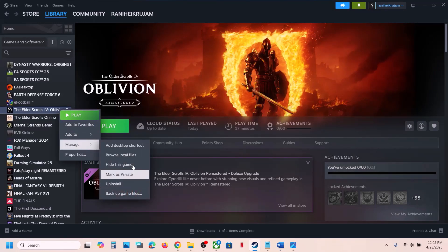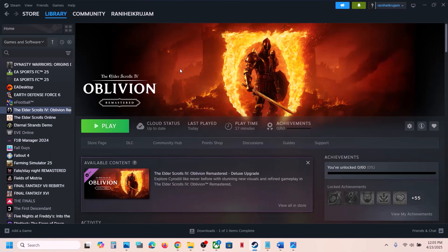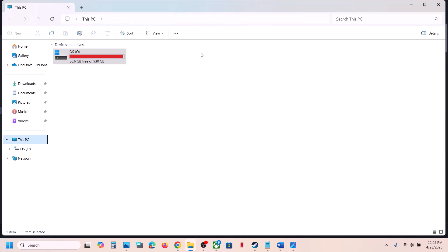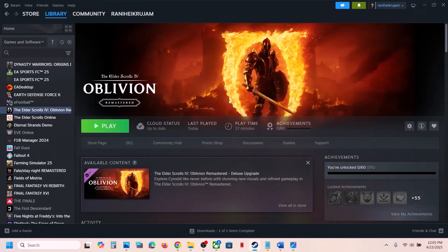If still not working, uninstall the game. After uninstalling, go to the game installation folder and delete the game folder. Then reinstall the game to the C drive. If the game was already on the C drive, try installing it to another SSD if you have one available. One of the steps shown in this video should help you run the game successfully. Thank you so much for your time — please like this video and subscribe to my channel.